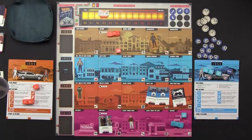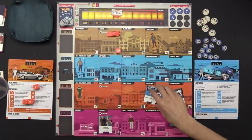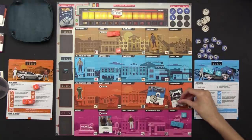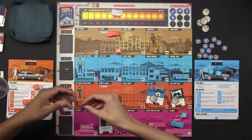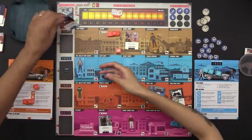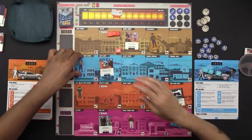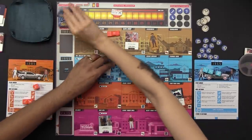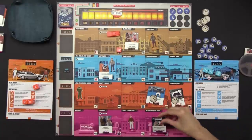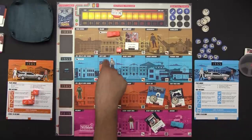We increase the time by two for these two locations, and they each get a paradox token. We need some blue 1955 events coming out here. First player marker passes. Drawing events: 'Doc saves Marty at the dock tower' in 1885 — there we go! 'The skateboard chase in Courthouse Square' — famous scene, but there's a Biff symbol. 'Marty buys the sports almanac' at Blast from the Past. This is the last item, by the way. Let's roll.